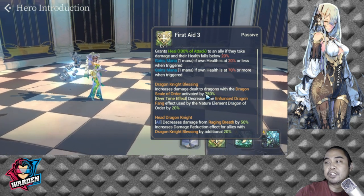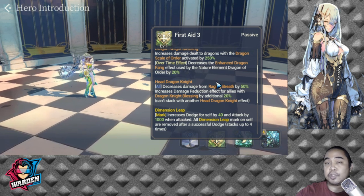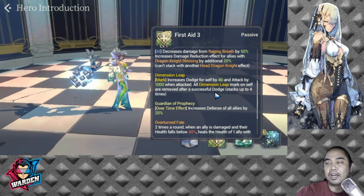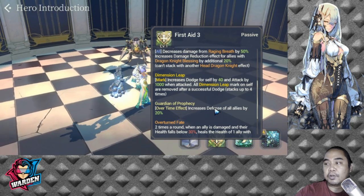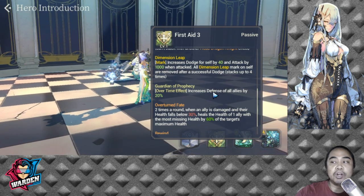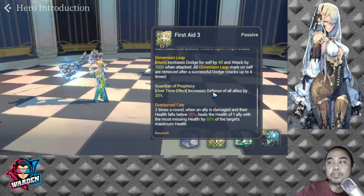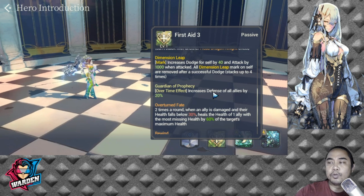She also has Dragonite Blessing and Dragonite, which makes her very good at the Dragon content. She also has a passive similar to what the other Blooming Sunday got — Dimension Leap. This marks her and increases dodge for self by 40 and attack by 1000. All Dimension Leap marks on self are removed after a successful dodge, and it stacks up to four times, giving her additional dodge and stacking attack.